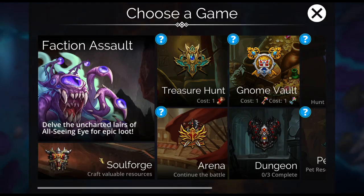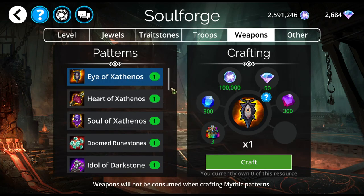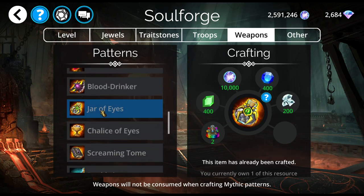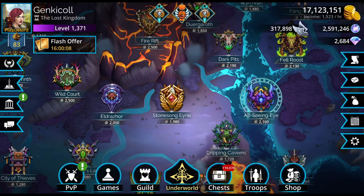You can also get it in the Soul Forge, but I don't recommend it because the diamonds are much harder to come by than gems. If this is the only way you can get it, I totally understand. But if you can swing it, I would go for getting it in the Faction Assault shop instead.